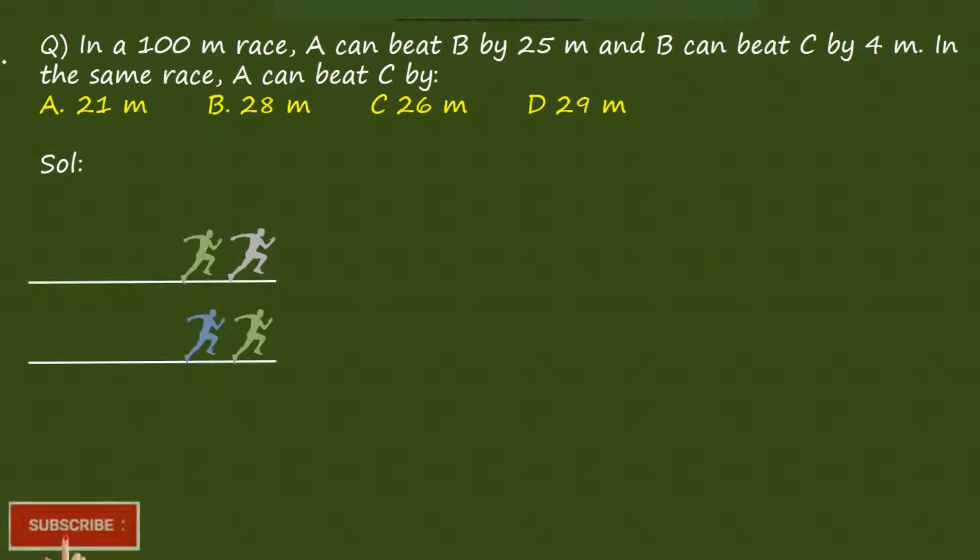Now the next question. In a 100m race, A can beat B by 25m and B can beat C by 4m. In the same race, A can beat C by how much? First we understand the question. In a 100m race, A can beat B by 25m — so if A reaches the end point, then B would be back by 25m.